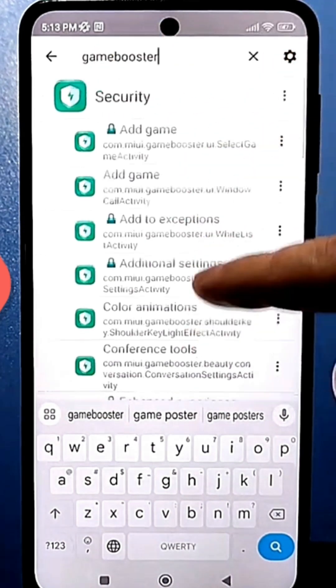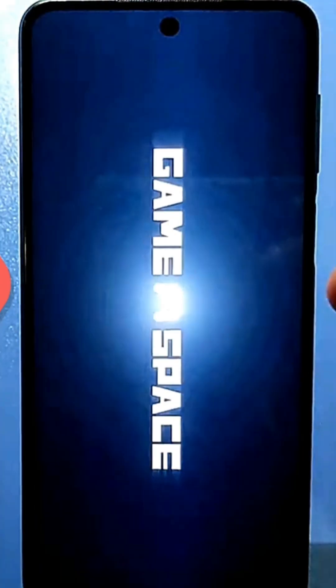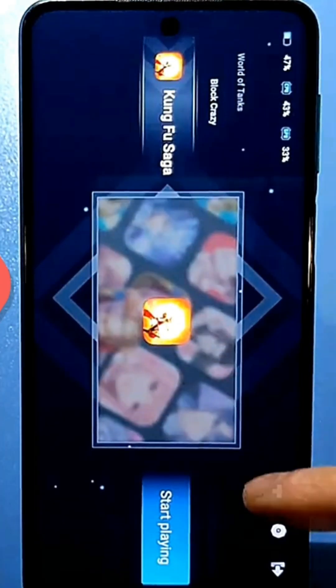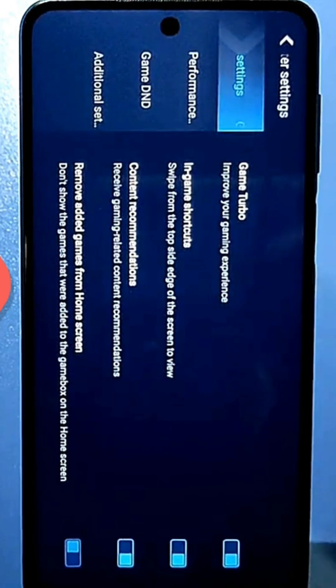Scroll down a bit and find Game Boost. Go there and the system program will launch. At the top, click the gear icon, then click Processor Boost.